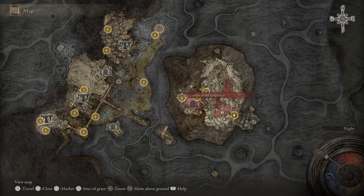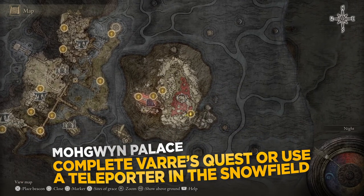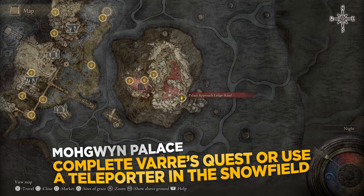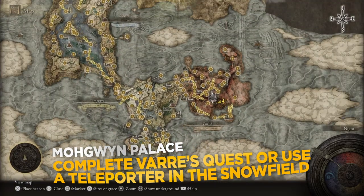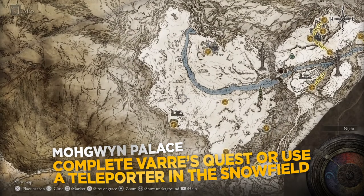Welcome in everyone. Today I'll be showing you how to get the Ash of War Blood Tax in Elden Ring. There are two ways to get to this Ash of War that is located at Moin's Palace. One of them is by completing various quests and being teleported to one of the Sites of Grace here. In this video I'll be showing you option 2, which is by using a teleporting station on the Consecrated Snowfields.